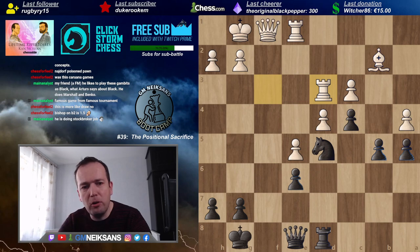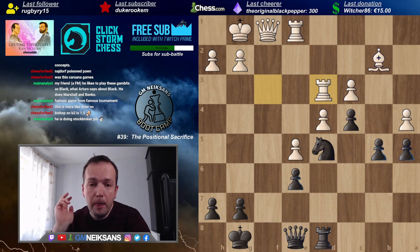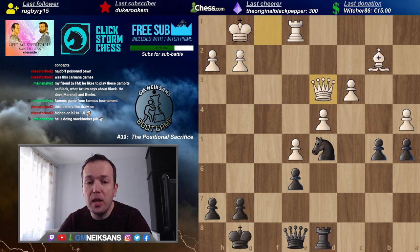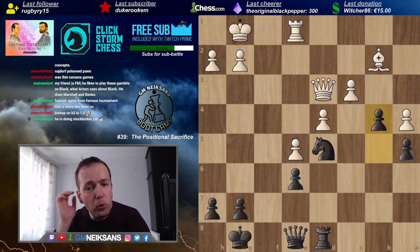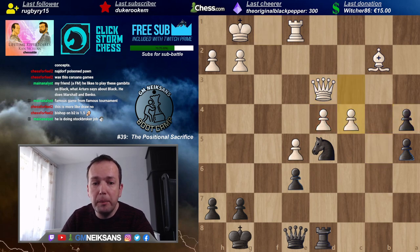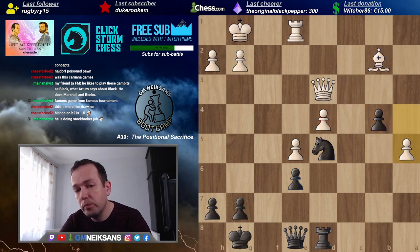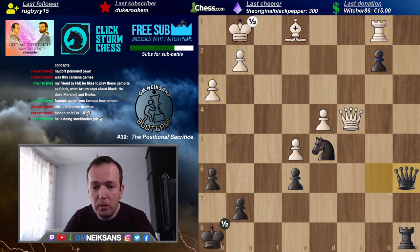If you already start to think like that, you've made your first step further. Now let's move on and look at some other examples of why we still sacrifice material. The next subtopic: in order to secure a better square for your pieces. This is a famous game between Samuel Reshevsky against Tigran Petrosian. White has two bishops, a center, a semi-open f-file — everything is great.